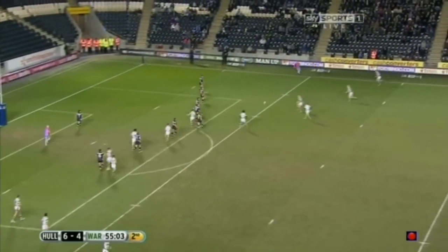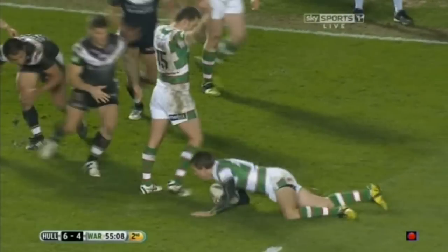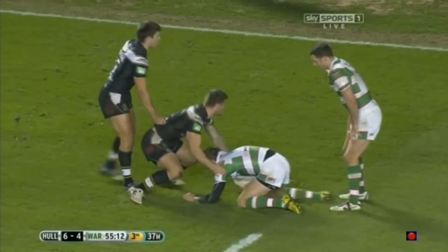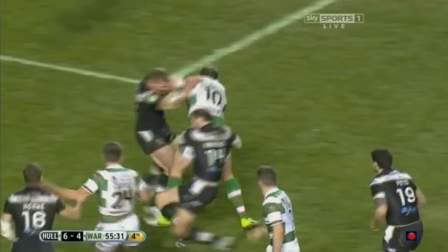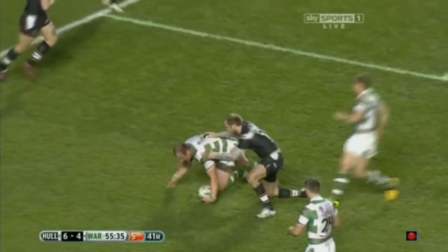Myler fires the pass to Ratchford. It goes wide then to Grix. Grix then finds Hodgson. Hodgson fends off one. Has he picked up an injury? He wasn't quick to get up — but he's okay. Ratchford then finds Myler. Myler comes back on the inside — Carvel! Couldn't get away from the tackle from Richard Whiting.